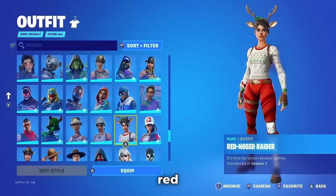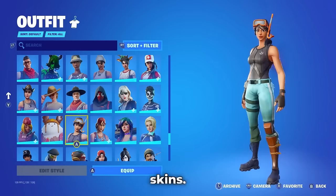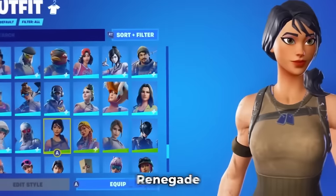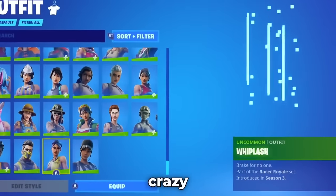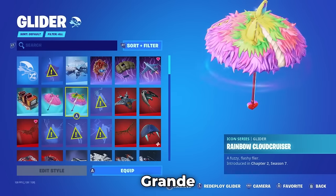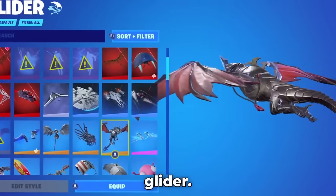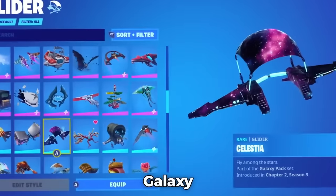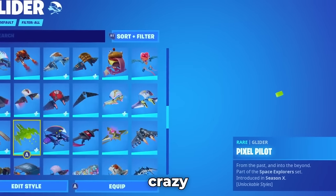Then these are the rest of the Uncommon Skins — nothing too crazy. Quickly for the gliders, they do have the Travis Scott one, two of the ones from the Ariana Grande concert, their Star Wars ones, the Steel Wing from Season X — such a beast of a glider — then the Discovery part of the Galaxy set, Celestia, and the Llamacorn Express. Nothing too crazy for gliders. For Victory Umbrellas, they got Beach Umbrella, the Fortilla Flyer, Snowfall from Chapter 1. Some clean umbrellas right there.